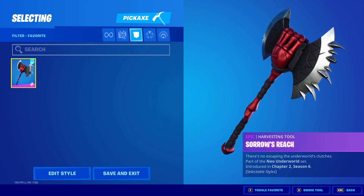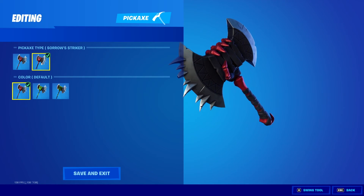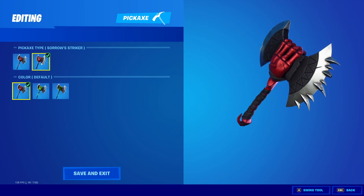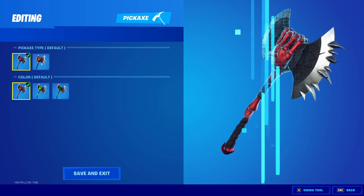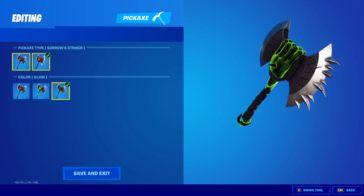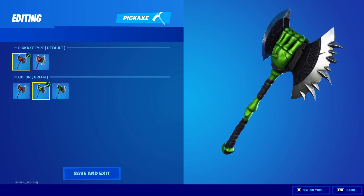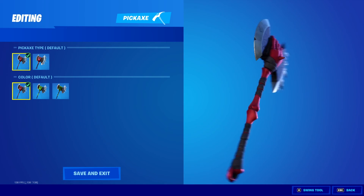And then we got the harvesting tool right there — that's how it sounds. You get two types: you get the default and then you get the Sorrow Striker type. One is long and one is small, that's the difference. So big axe, small axe. And then we got the green color and the glow color — that's the glow on the default, and that's the green on the default.